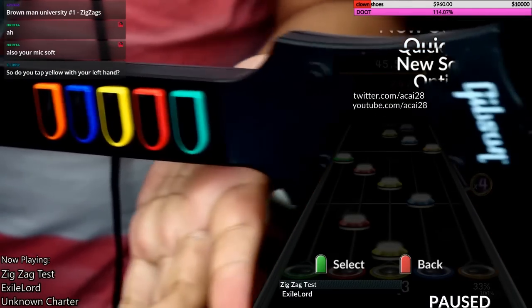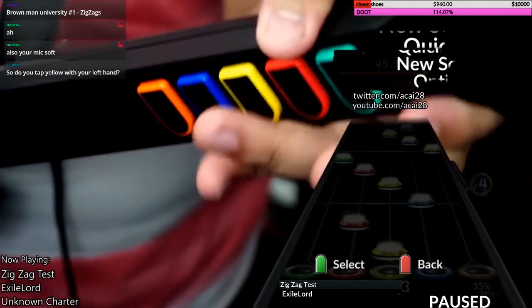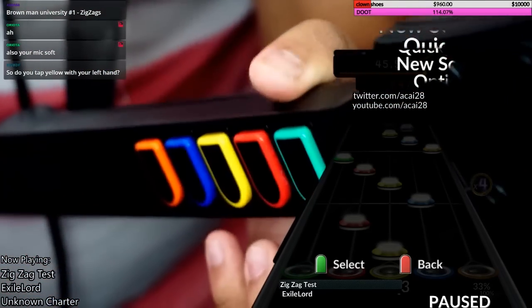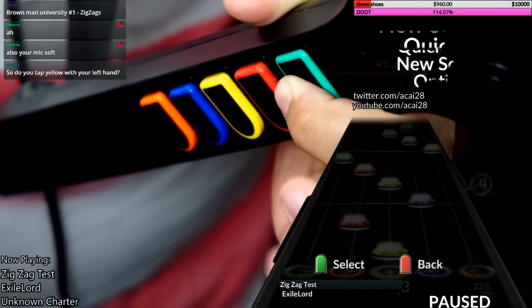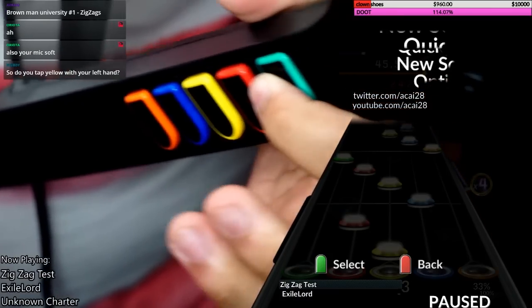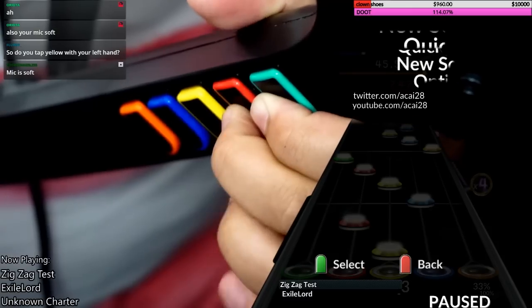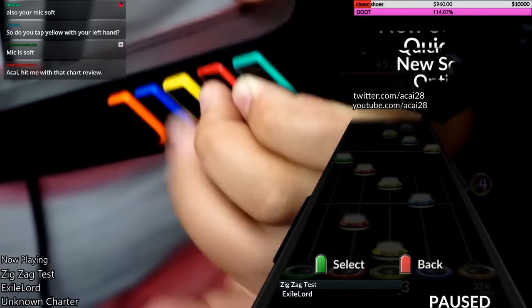I'm still doing the same thing with my left hand — just finger one, finger two, and then let go. Finger one, finger two, then let go. Make sure to keep that red still held down after you tap finger two.